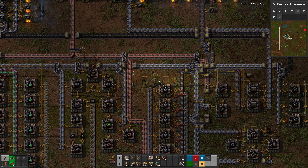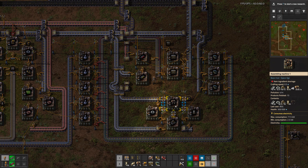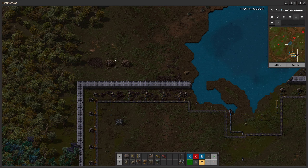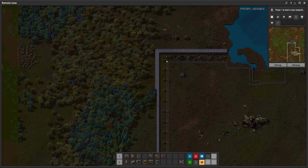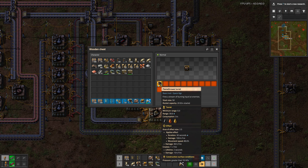Hello and welcome back to Factorio Space Age. Last time we were getting absolutely mauled up here. I have repaired this and reinforced the wall slightly, but what we really need is these flamethrower turrets.